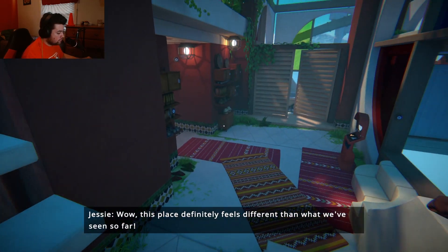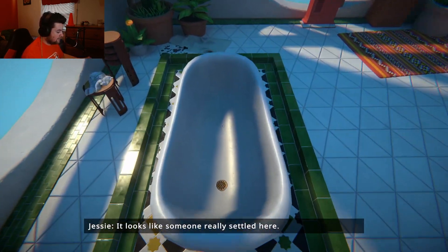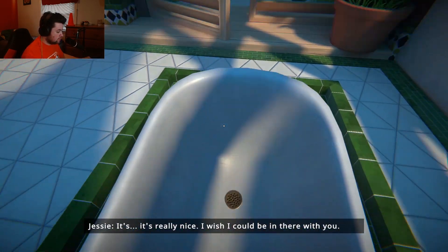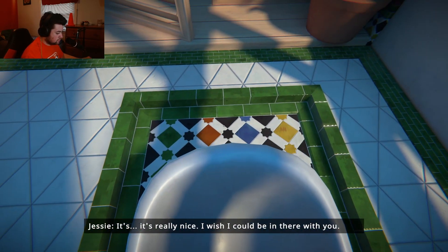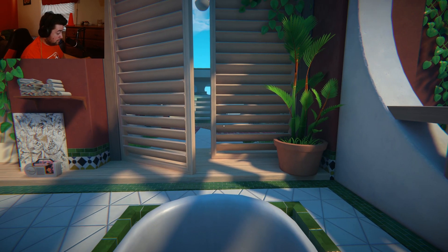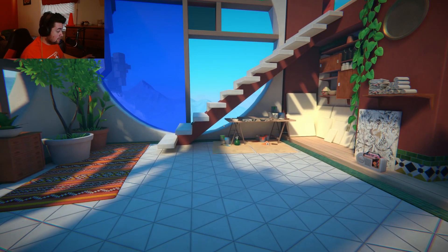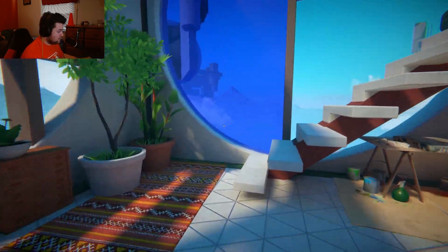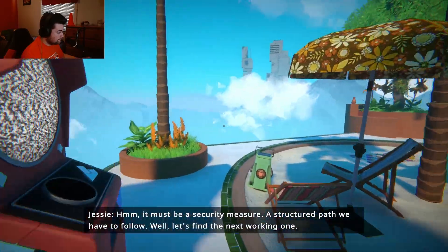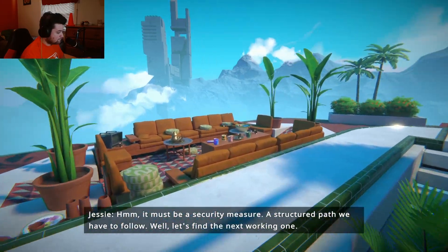This place definitely feels different than what we've seen so far. You are absolutely right. What do we got going on here? Bathtub? It looks like someone really settled here. Can I crouch? It's really nice. I wish I could be in there with you. In the bathtub? You want to be in the bathtub with me? Hey Jesse — I ain't gonna say no. But maybe not on camera, all right? There's a camera. It must be a security measure — a structured path we have to follow. Let's find the next working one.